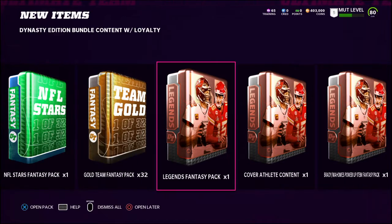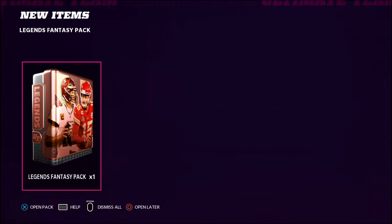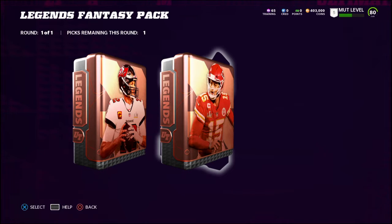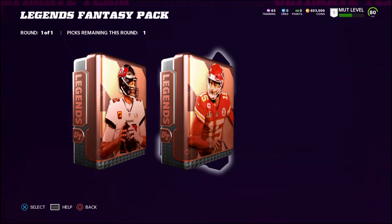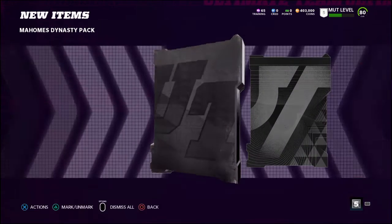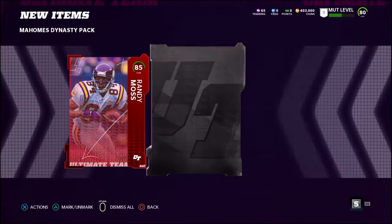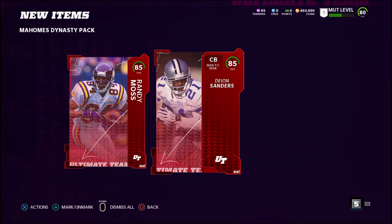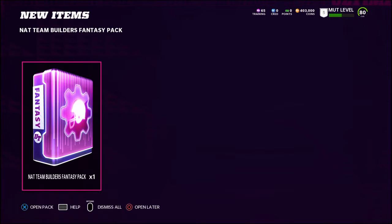First things first, we're gonna open up this legend fantasy pack. I believe this is gonna be the Patrick Mahomes or Tom Brady item and I get to pick which one I want. I am gonna go with the Patrick Mahomes fantasy pack - I think the majority of people who got this edition are going with this as well. We got ourselves the 85 overall Randy Moss and Deion Sanders, and they are gonna be inserted into my team right away.